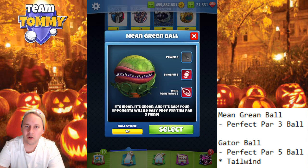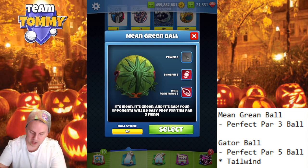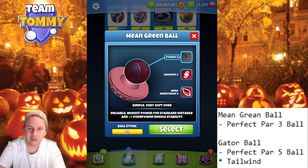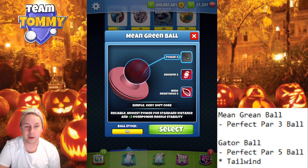We start with the Mean Green Ball: power zero, sidespin five, wind five. Press the power and you will see it has a plus three overpower needle stability, which is the same as a Kingmaker. So this ball, if you are going to overpower it, it's gonna be easier than it will be with many other wind five balls. But do we ever overpower wind five balls, especially power zero wind five balls?